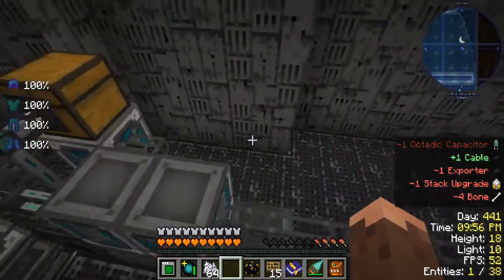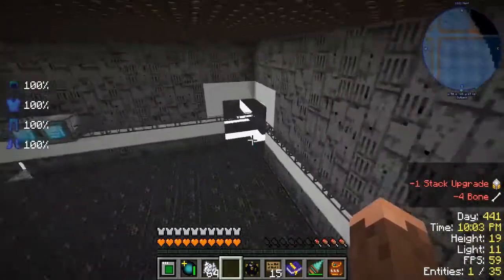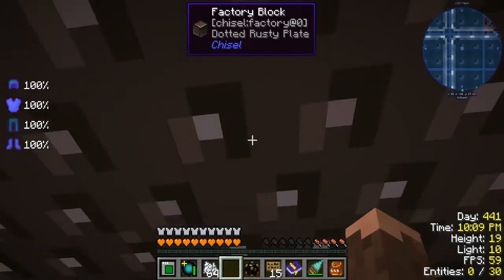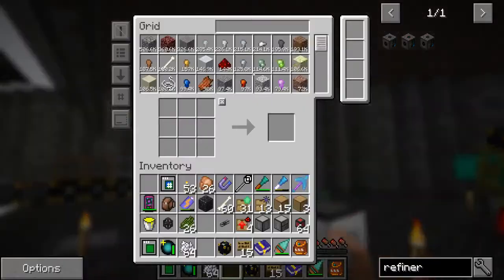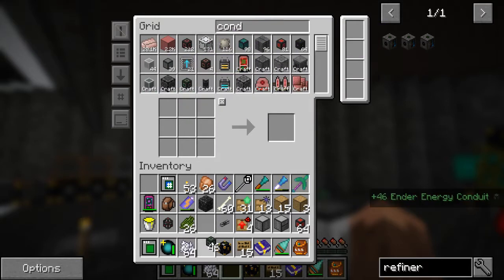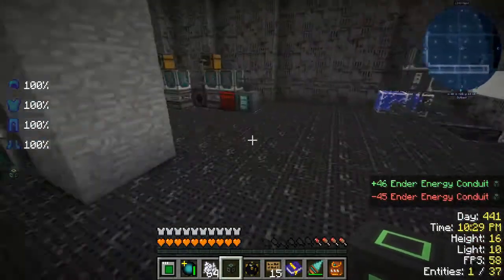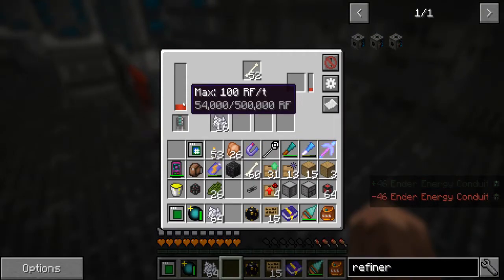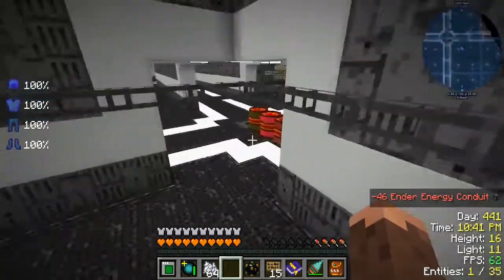We still need to get our base wireless set up. This mouse cord is driving me crazy — you know when it's too close and it just drives you nuts. We want some conduits and power going to the sag mill. That should be it for the bone meal — now we're going to have a bunch of bone meal.